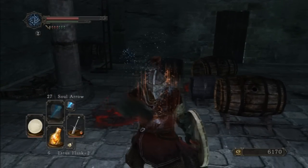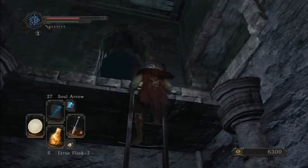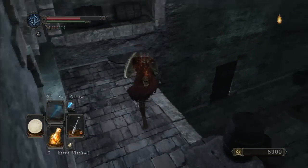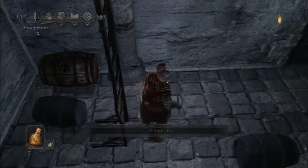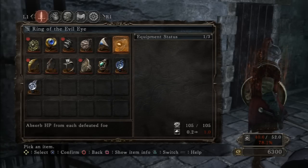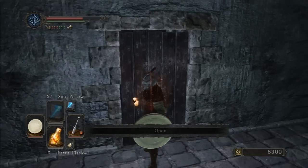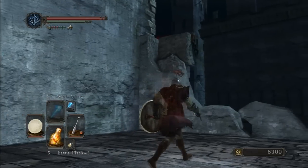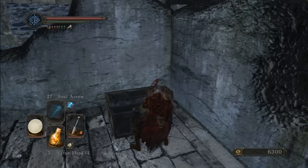These dogs give really good drops — for example, a human effigy and souls, which is great. I also have a ring I don't need right now, so maybe I'll equip another one that gives a faster cast rate. Let me drink some Estus and explore a little further. This is where I grabbed the large titanite shard, and here's a chest.